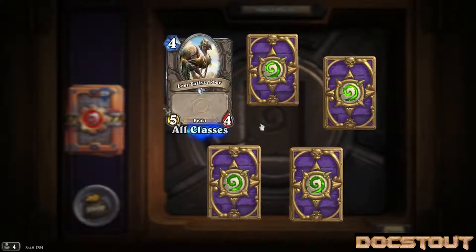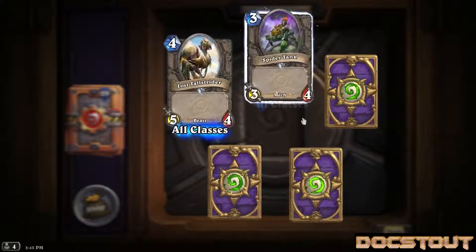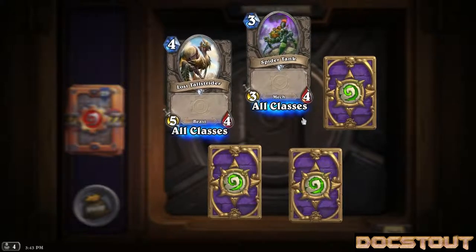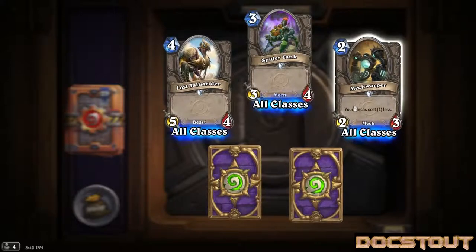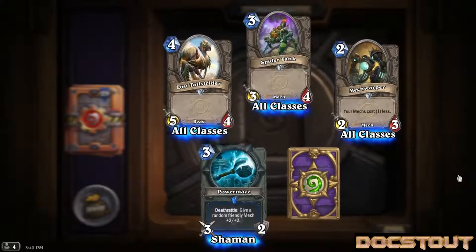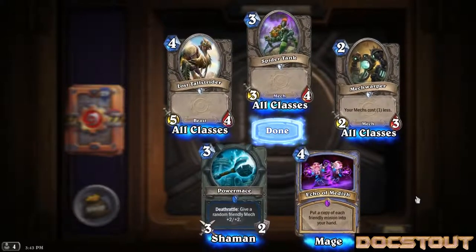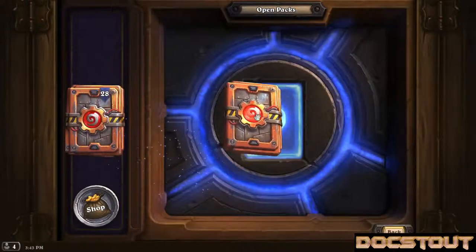Pack seven. Lost Tallstrider, a generic beast 5-4 for 4, pretty efficient in a vanilla sort of sense. Spider Tank, a generic mech 3-drop 3-4, seems fine in a theoretical mech deck. Another generic mech 2-3 for 2 - your mechs cost 1 mana less. Our rare is the Shaman Power Mace, a weapon that's a 3-drop with 3 attack and 2 durability, deathrattle: give a random friendly mech plus 2 plus 2. And an epic - our first epic. Echo of Medivh, a mage spell, 4-drop: put a copy of each friendly minion into your hand. I'm very happy to open this. I foresee building a mage deck with this and getting some serious blowouts late game.